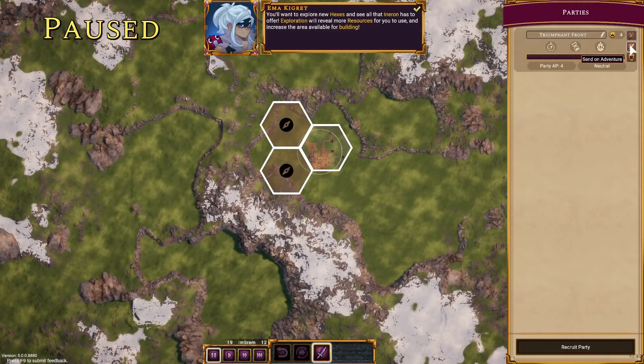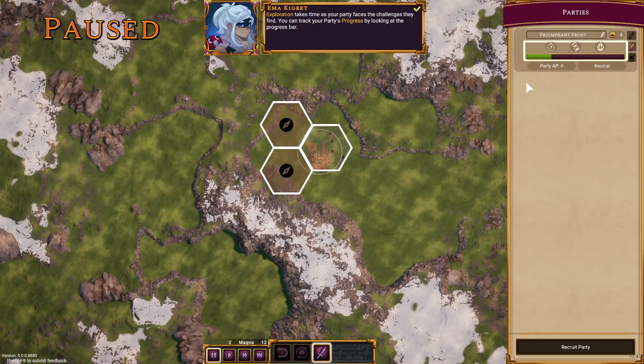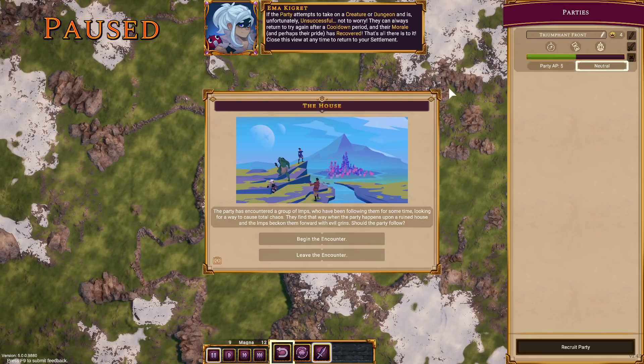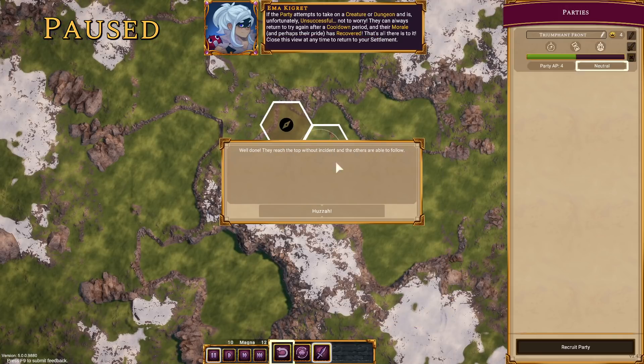We're going to go look at this one. I have to tell you to send them on an adventure and go here. And so they're going to go and do that — you'll see it sort of bounces over there. They have a morale — like if they lose fights or whatever. The party has encountered a group of imps who had been following them for some time, looking for a way to cause total chaos. They find that way when the party happens upon a ruined house. The imps beckon them forward with evil grins — should they follow? Of course. As the party nears the house, they can see it was once a grand place, perhaps the home of one of Eneron's former inhabitants. The doors and windows on the ground floor are blocked up, meaning the only way in is through an upstairs window. Scale it. Well done — they reach the top of that incident, others able to follow. Huzzah.